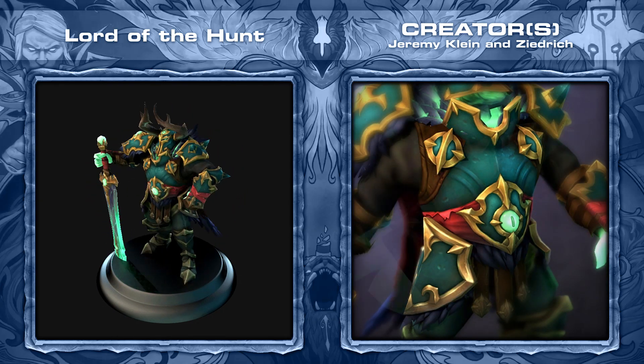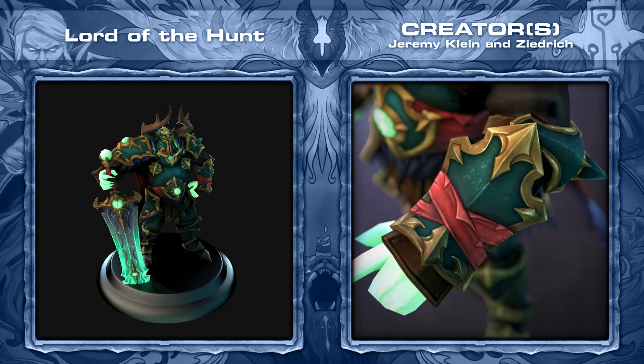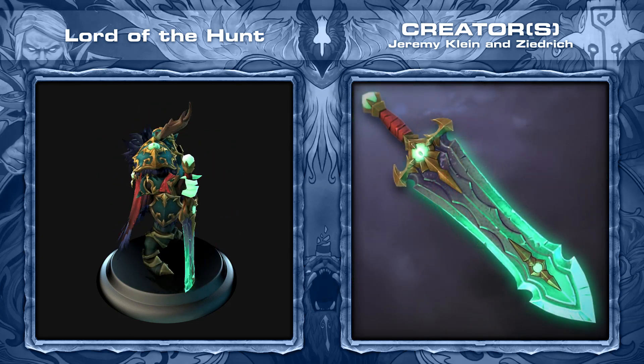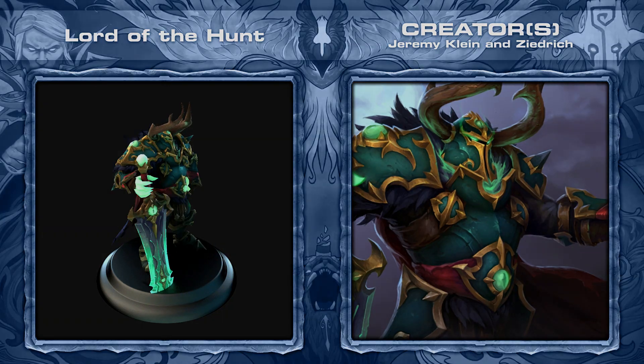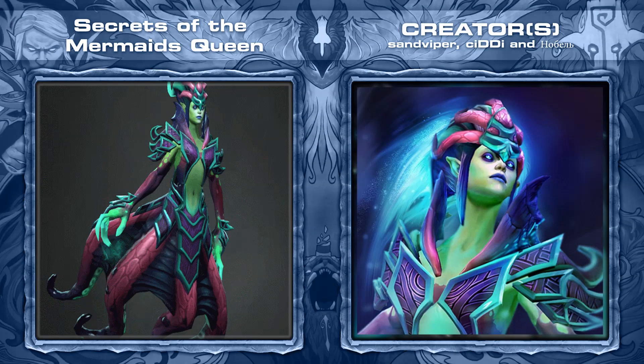This is my favorite helm for Wraith King — it makes him look majestic yet beastly, which, as ridiculous as it sounds, is actually a very tough combination to pull off. Second is the Secrets of the Mermaids Queen set for Death Prophet, created by Sand Viper CD and a name I can't read.